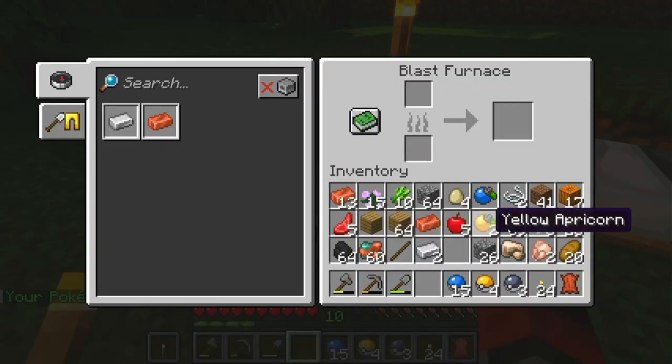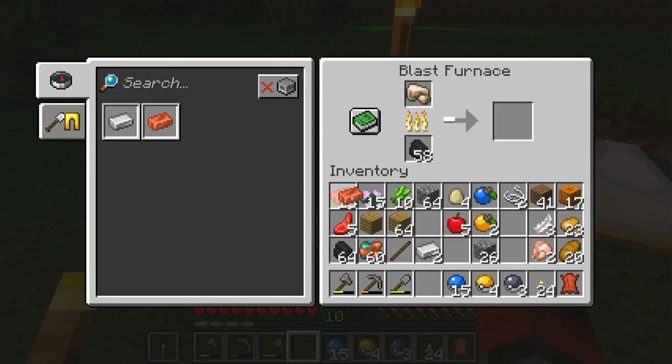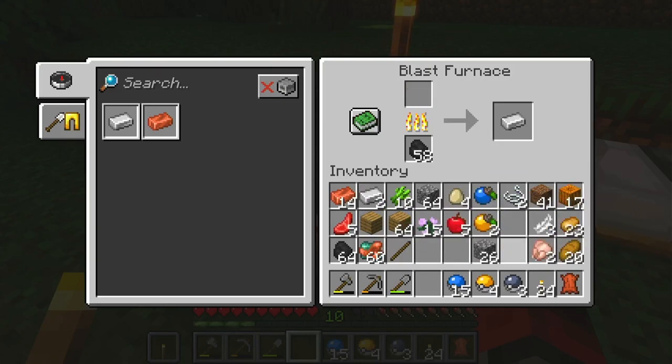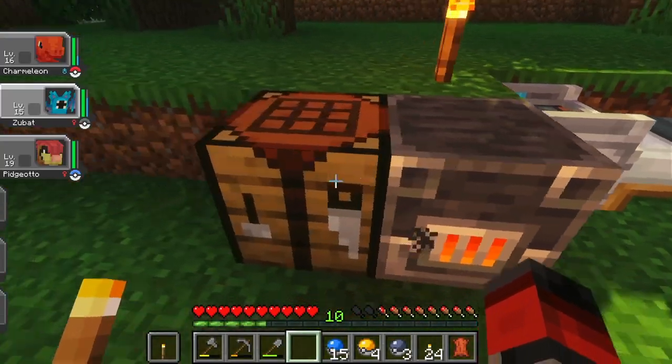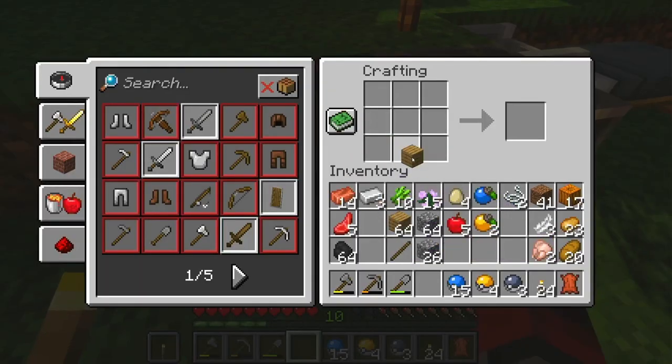I am kind of liking the more chill vibe of Cobblemon, like not having to worry about hostile mobs. Just being able to leave my stuff out in the open and not being afraid of night time is nice. I've never really played creative mode at all — I'm used to always playing survival — but it is nice to just walk around and chill.